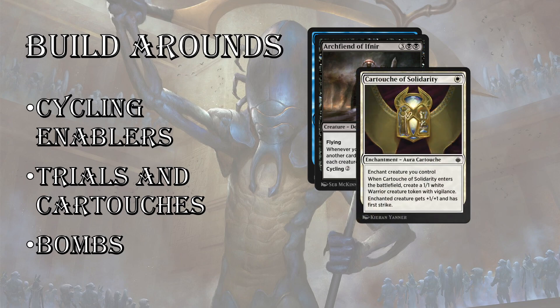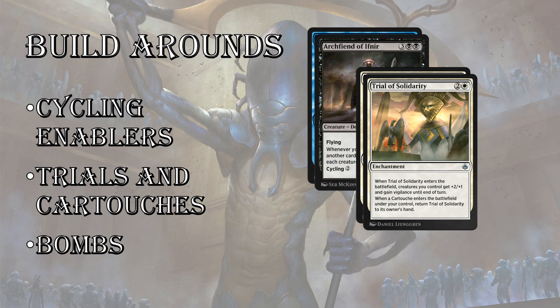Next is the Cartouche and Trials strategy. Cartouches look unassuming but they're actually very, very strong in this format — they give you value and they go well with Trials. Trial of Solidarity is the mythic uncommon of this set. Every time you cast a Cartouche, you can return the Trial back to your hand and recast it. Trial of Solidarity is a battlefield buff of plus-two/plus-one and Vigilance. Vigilance is very important because with Exert, your creatures don't untap during their next untap step, so this is essentially a free Exert for all your creatures plus a battlefield buff. Trial of Solidarity is my number-one uncommon in this set. First pick that over a lot of rares — once you get a Trial, you want to get a bunch of Cartouches so you can keep recasting it.